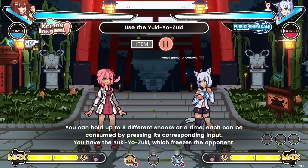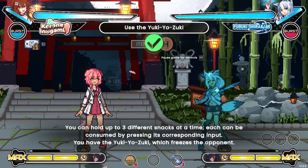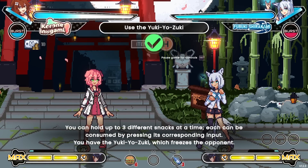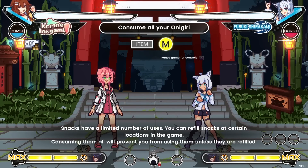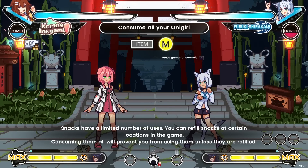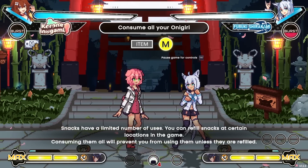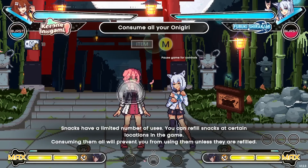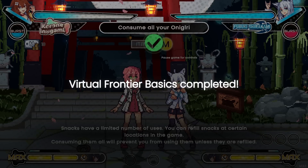You can hold up to three different snacks at a time. Now we do the heavy one — freeze the opponent, take that! Consuming all your Onigiri prevents you from using them unless they're refilled. Consume all your Onigiri — nom nom nom. Jelly donuts — basics completed, easy enough.